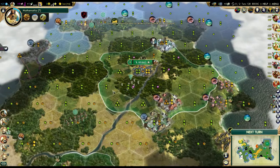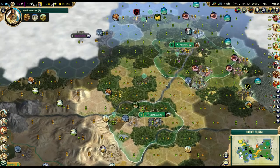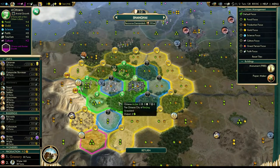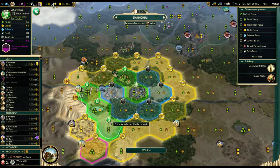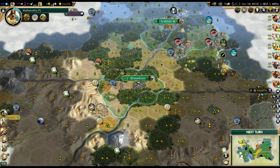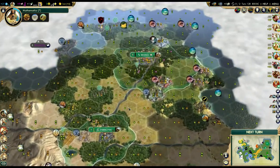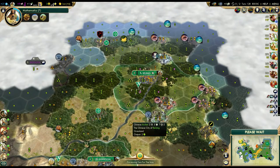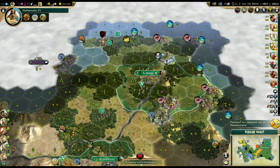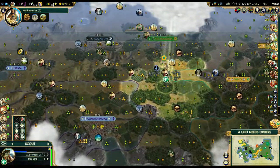We'll start working on a road here - that seems like a smart idea. Shanghai is growing in two turns. Let's go ahead and work that, then lock in the next tile. We really need that granary. There goes war - I knew it! I knew Pachacuti was going to go to war with Kamehameha. That was a lot of units marching that way. We'll put this scout on automated explorer since I really have no use for him right now.